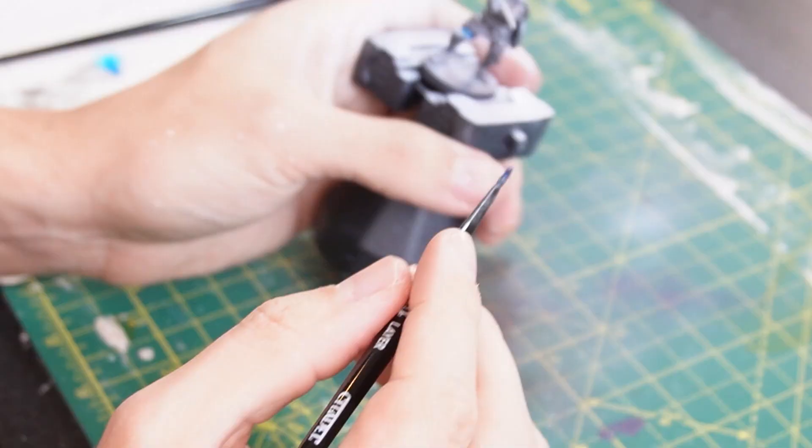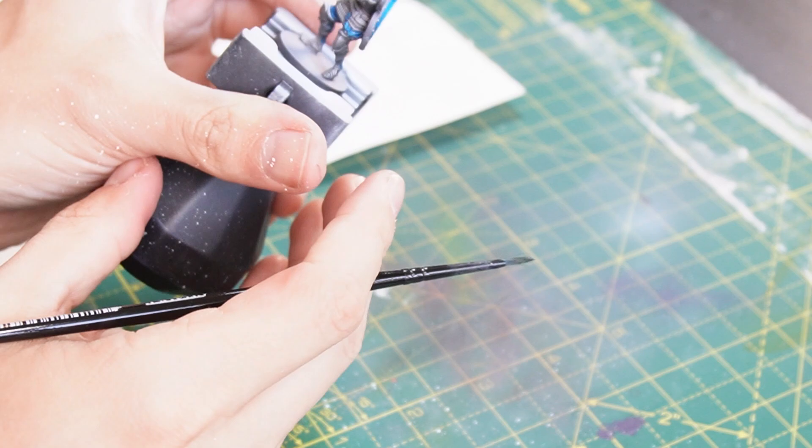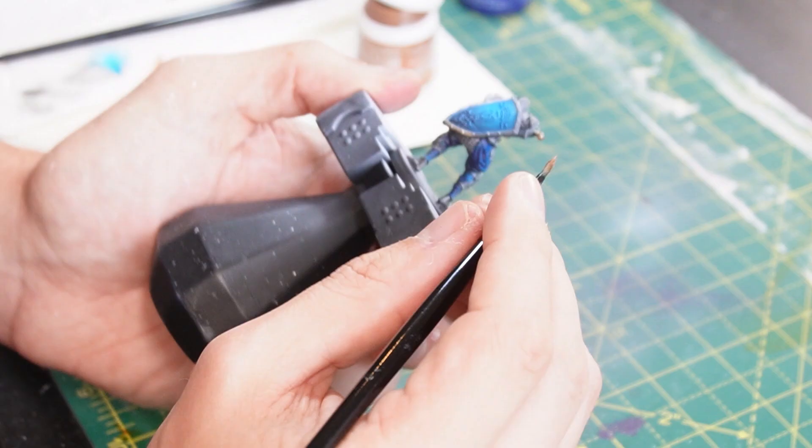I'll apply some of the Talasar blue onto the shield as well. Then for the hilt of the sword, I'm going to use some of this Fulgurite copper, which is a slightly deeper tone than the gold that I have. It's a lot richer in my opinion, so should look good against the blue tones. I'll also apply this to the rim of the shield as well.